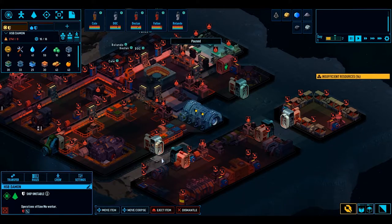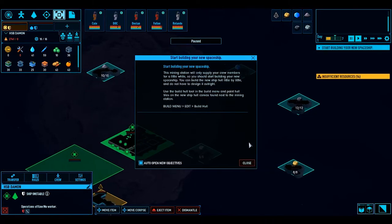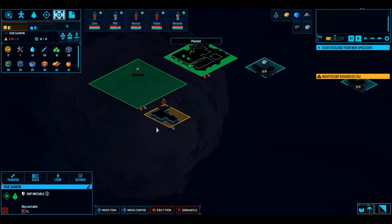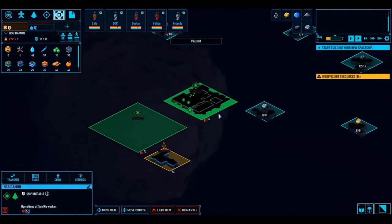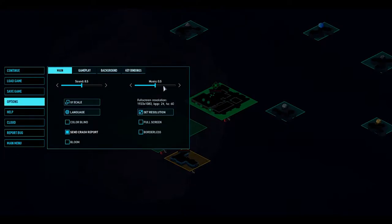Right, let's pause it for a second. So this is where we'll build our new spaceship. It looks like there's an alien spaceship to investigate at some point, and a bunch of resources. I'll turn the music in this game down just a little bit - good music, don't get me wrong, it's just very loud. Let's turn the sound down a bit as well.